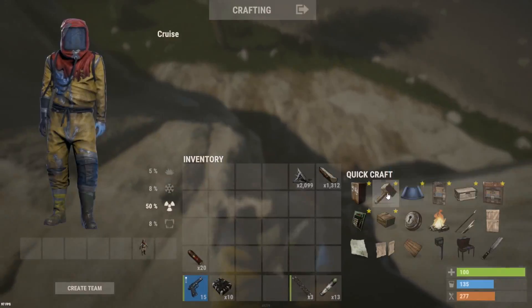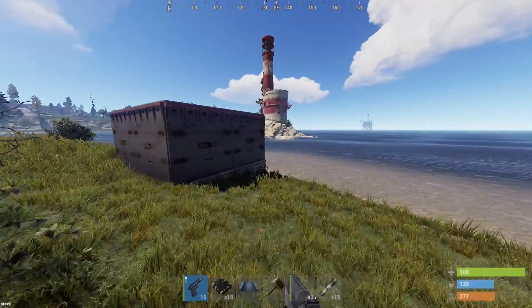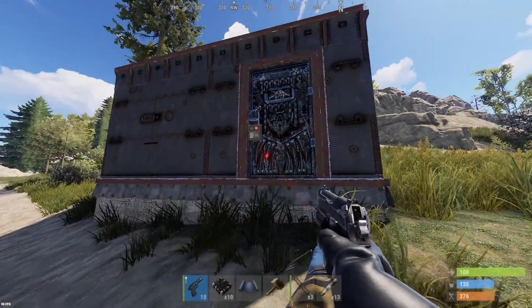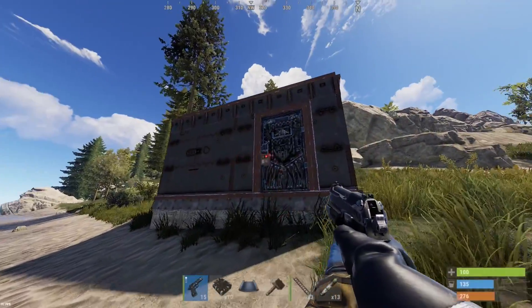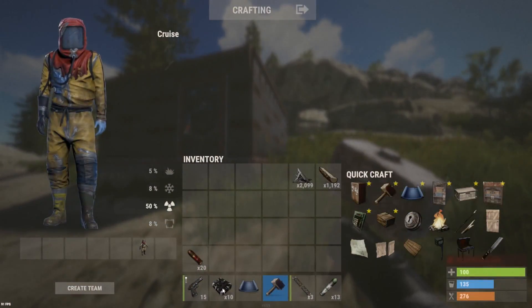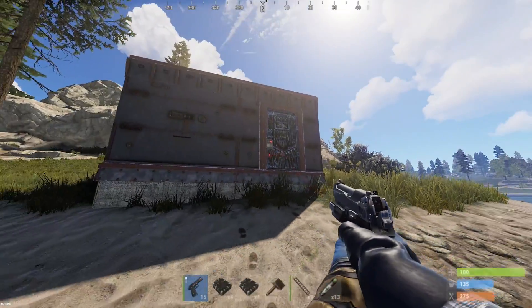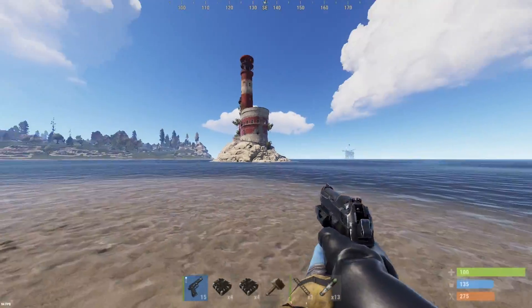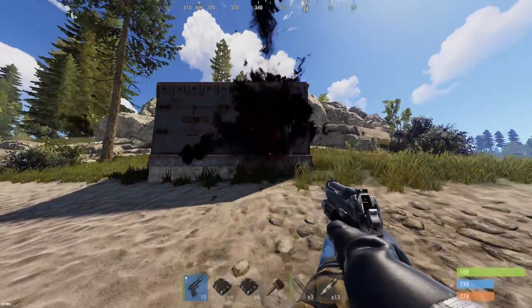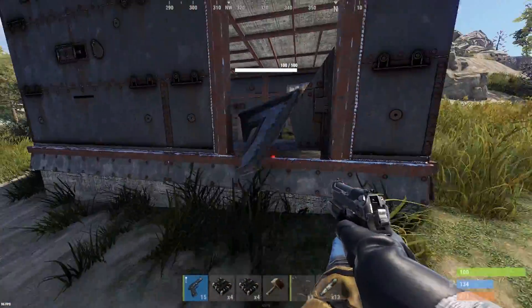Bonus raid time — on my scouting venture I found this 2x2 armored, but there's a twist: there's actually a door on it. So the most secure this could be is 2, 4, 6, 8 C4 — same as taking the ceiling, and that's if he has armored doors all the way around. I've got just the bare essentials: 10 C4. What the heck, it's all open — there's the TC. It's going to be a 2 C4 raid.